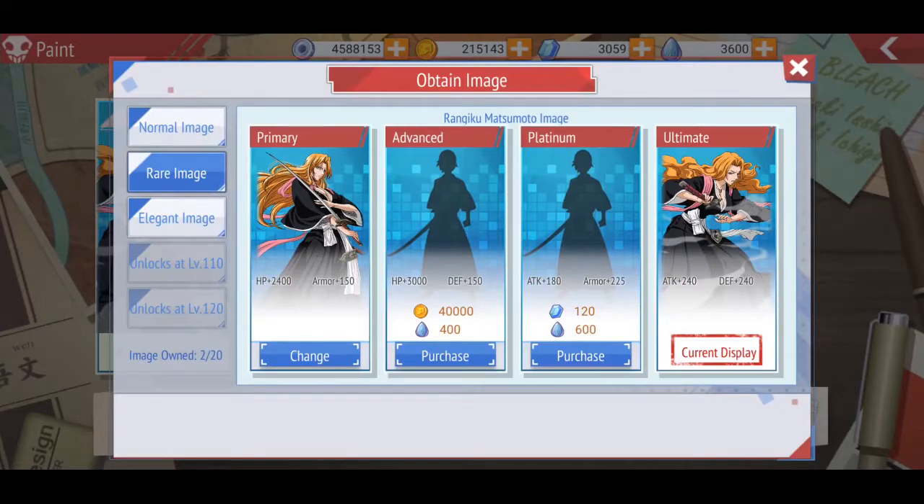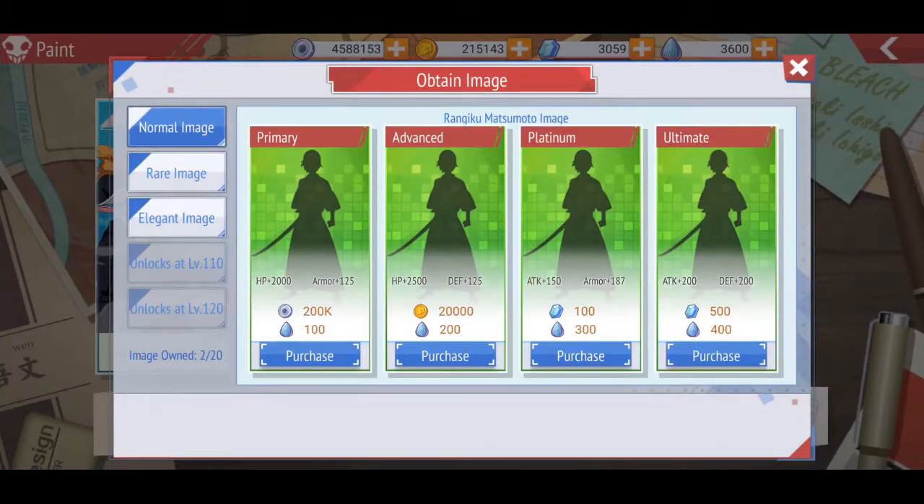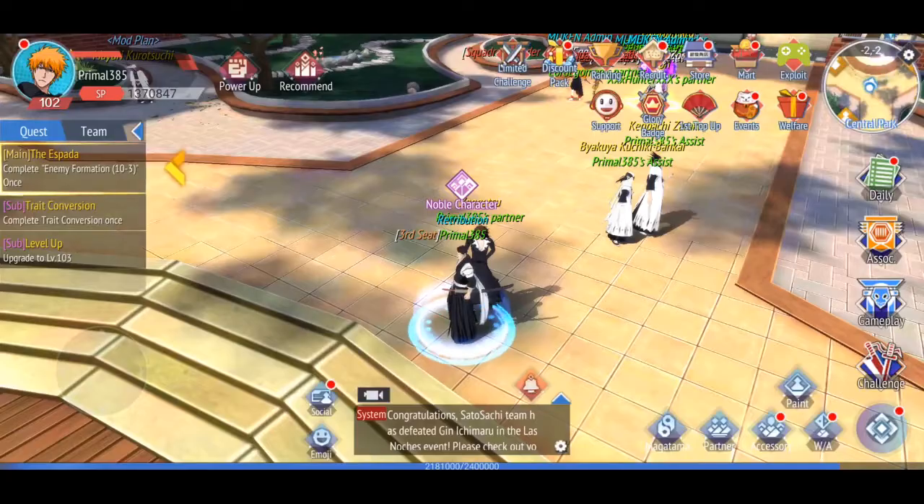I've also unlocked the rare image and the normal one. If we look at this one as an example — I haven't done it yet, so I'm going to do it now so we can do it together. You can see here the HP and the armor: HP is two thousand and armor is one hundred twenty-five.